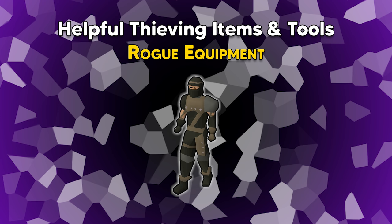Next up is the Rogue's equipment, which is really nice. While wearing a full set of Rogue's equipment, each successful pickpocket will guarantee double the loot. If you're only wearing pieces of it, you'll only get a chance to double the loot. The set can be acquired from the Rogues' Den minigame, located under the inn in Burthorpe. The drop rate is 1-in-8 and the set consists of the mask, top, trousers, gloves, and boots. The minigame can be accessed at level 50, but becomes much faster at level 80 with a new shortcut.